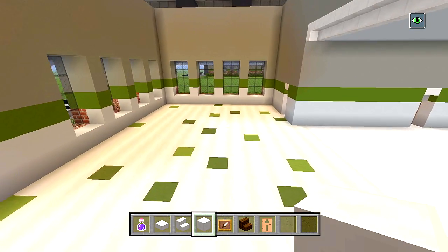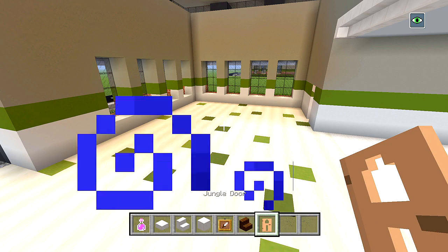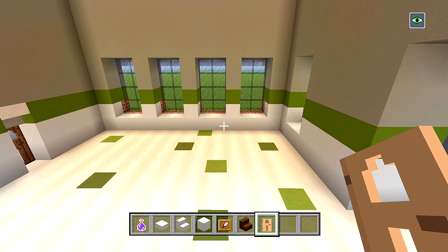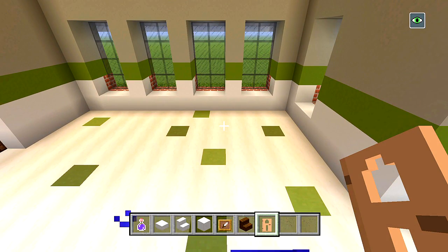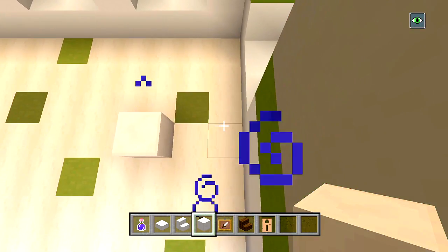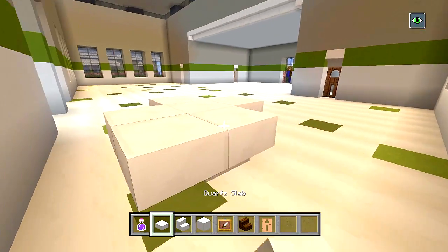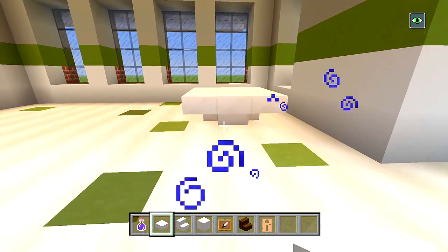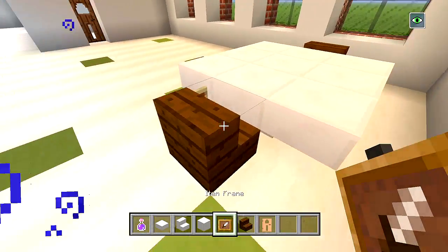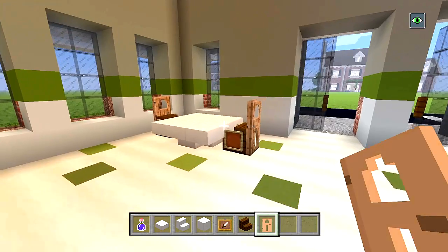I'm going to start doing the tables and chairs. I have some quartz slabs, quartz stairs, blocks of quartz, item frames, dark oak wood stairs, and jungle doors. Starting over on the right side as you walk through the front door, we'll have two small tables to seat a total of four. Place a block of quartz with two spaces on the right side and three spaces behind it. Then upside down stairs wrapped around it and quartz slabs for the corners - that's a simple table. Dark oak wood stairs on each side, item frames as armrests, and jungle doors behind the chair. That's a table with two chairs.